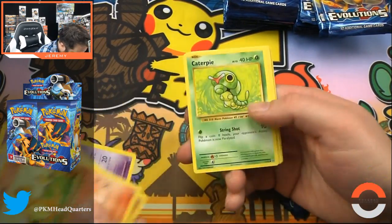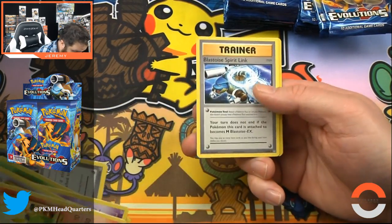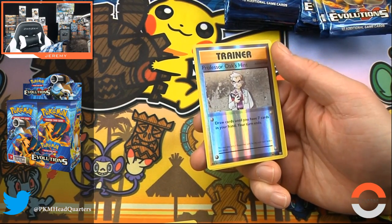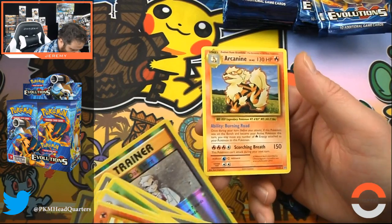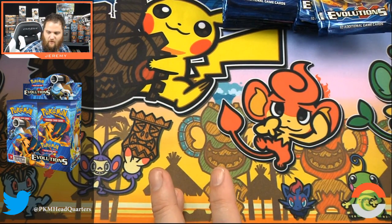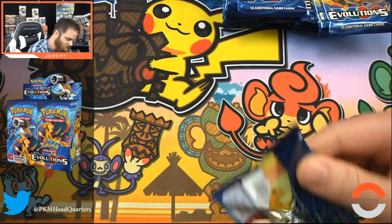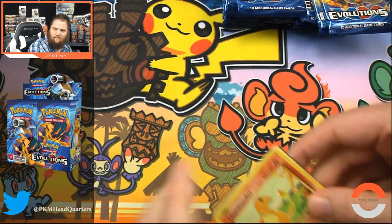Diglett, Ghastly, Caterpie — now we're going to start seeing a lot of duplicates because it's a whole box. Blastoise Spirit Link, Professor Oak's Hint, hollow looks awesome, and an Arcanine. I'm going to go through and open the same booster box on Pokemon TCG Online, probably tomorrow. That's why I like these booster boxes — we get to enjoy two basically for the price of one.